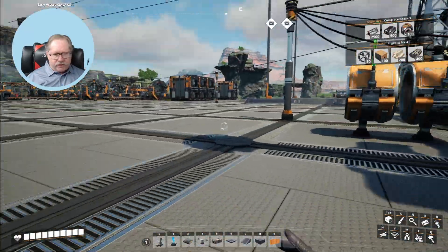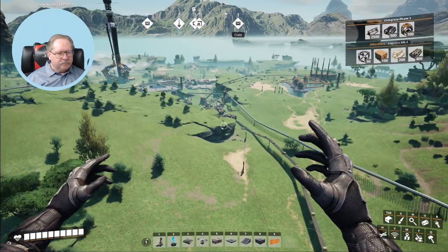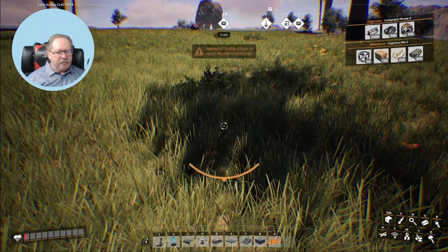Okay, I've got enough to build it. Let's go launch. If I die, I've got all my stuff down there. If I don't die, I'll build a jelly landing pad right there.